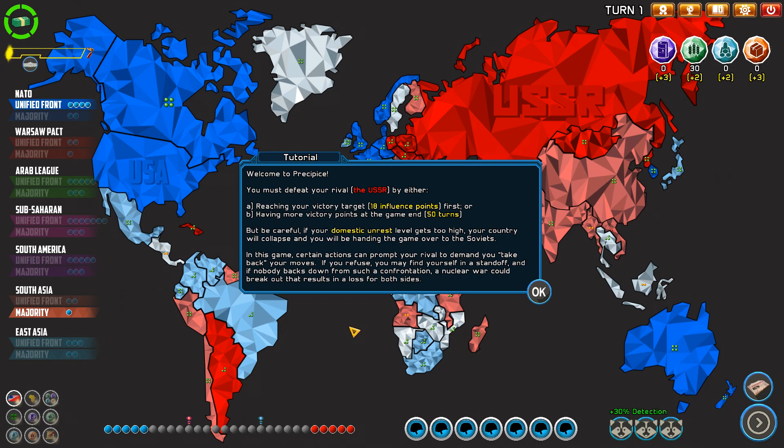Welcome to Precipice. You must defeat your rival, the USSR, by either reaching your victory target of 18 influence points first, or having more victory points at turn 15. Be careful — if your domestic unrest level gets too high, your country will collapse and you'll hand the game over to the Soviets, or vice versa. Certain actions can prompt your rival to demand you take back your moves. If you refuse, you may find yourself in a standoff, and nobody backs down from such a confrontation.